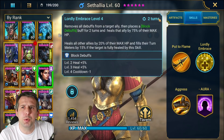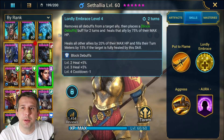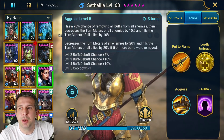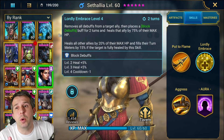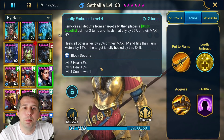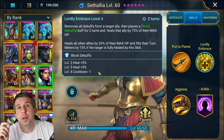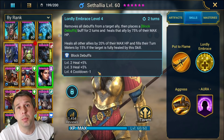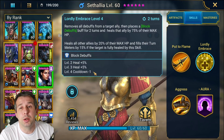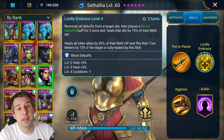With the two-turn cooldown you're pretty much always cycling A2 and A3, hardly ever using your A1. If you don't book her out, she actually falls in line perfectly to remove the stun turn-for-turn with the clan boss. So if you don't put books into this skill to reduce the cooldown, it's potentially better for a clan boss healer if that's what you want her for.